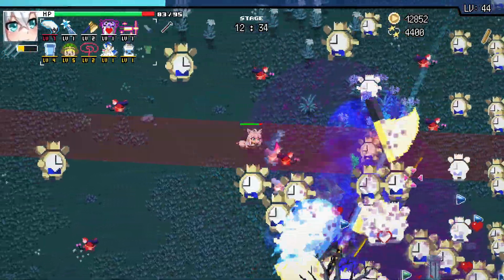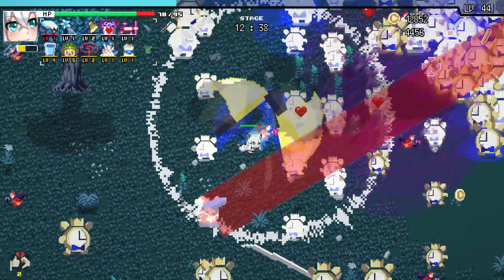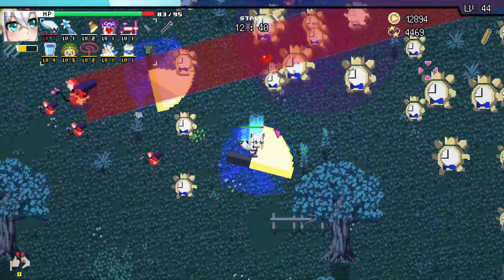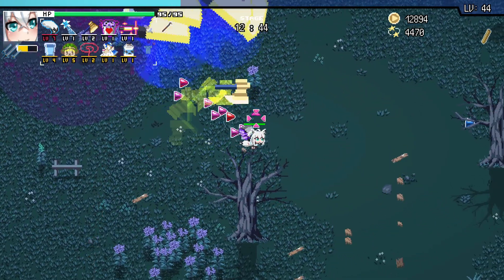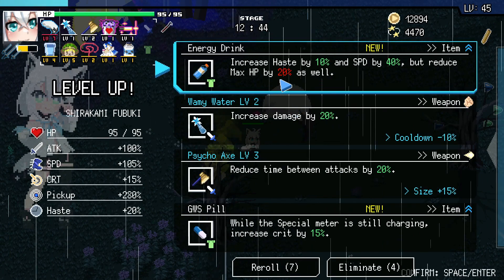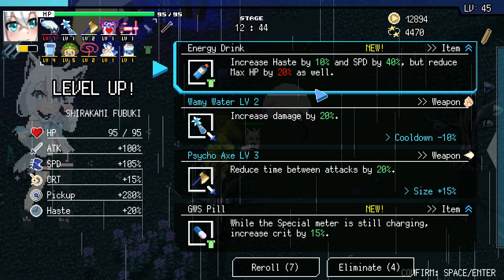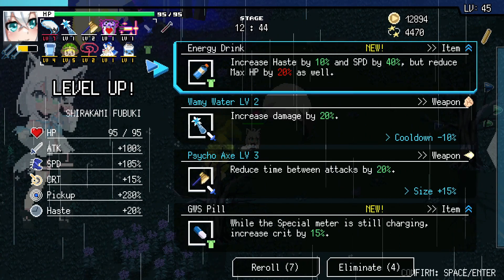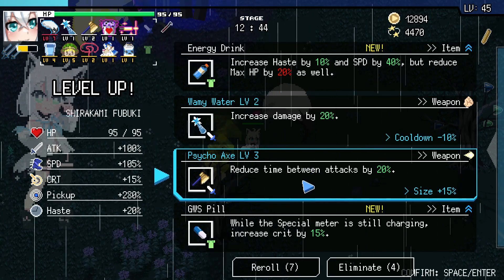We're still looking pretty strong. I'd love to have more speed right now, but what are you going to do? There's that energy drink — damn it. Well, to be honest, I don't need speed that bad. I should probably get one more survivability trade here now that we're starting to push ourselves with that Halu.